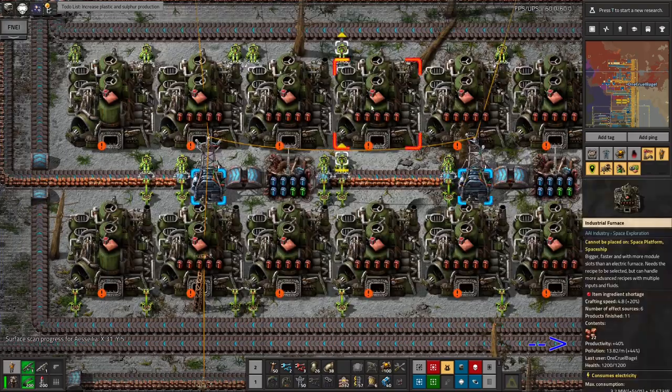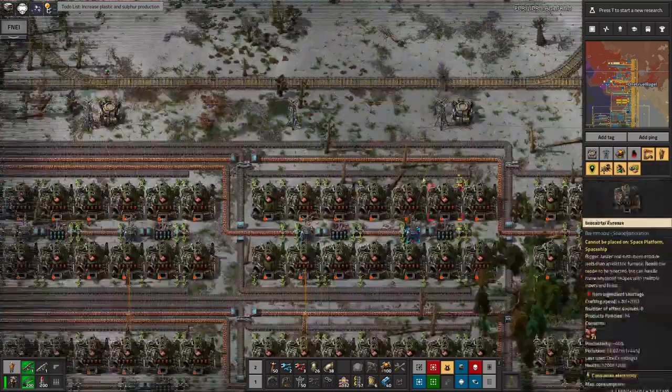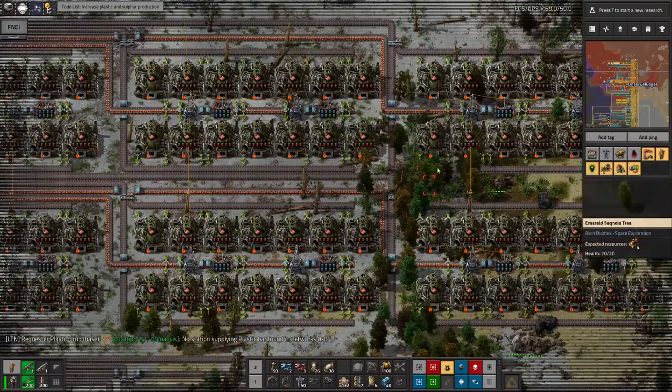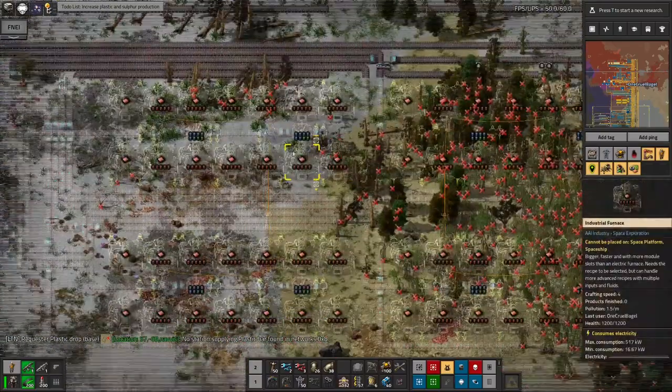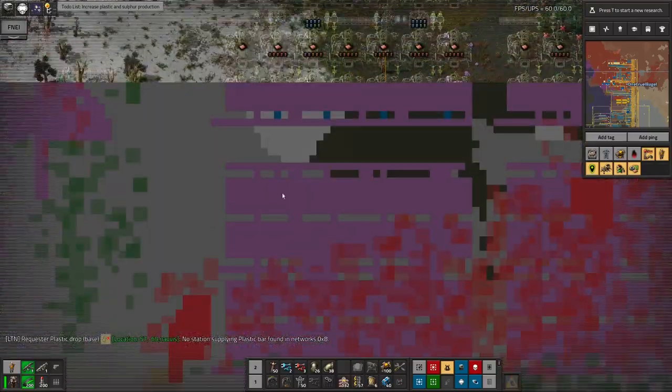These are running at plus 40% productivity. So 150% times 1.4 is pretty much 200%. This is going to be much more efficient. I'm also going to be doing the same thing for iron, stone bricks, and steel as well.